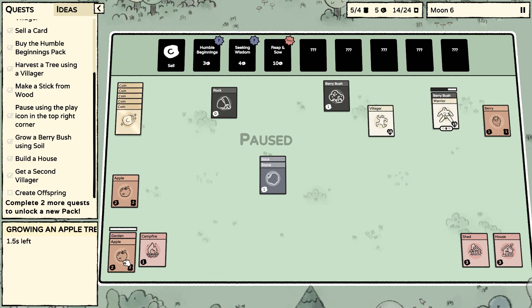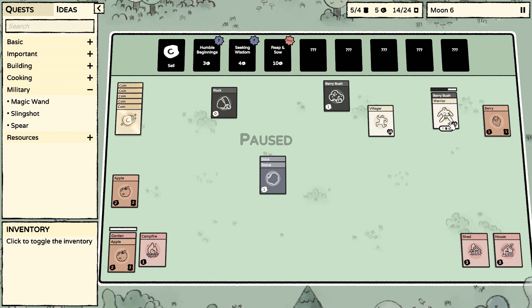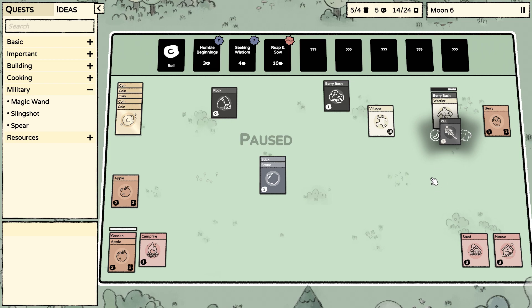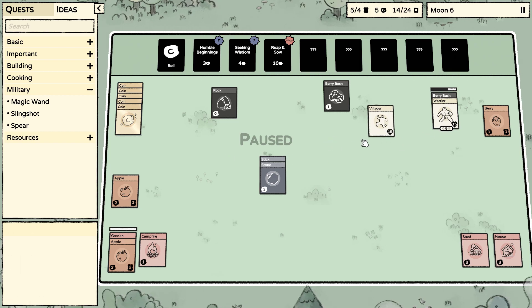I looked at my last video and figured out how I made a club instead of a spear. I used two pieces of wood and a stick instead of two sticks and a wood. The club has ten percent frenzy, self attack speed minus one, damage plus two — so that's kind of interesting.